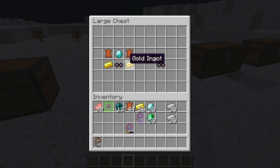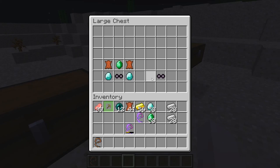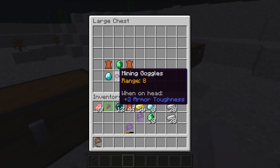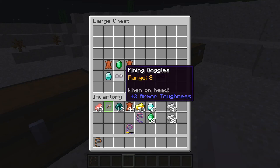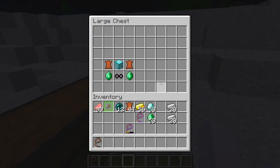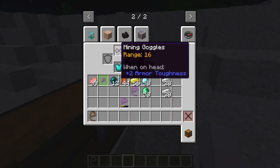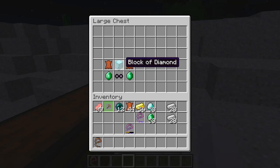Now to get the Range 8 Goggles, you need the Range 4 surrounded by Gold on both sides, Diamond on top, and Leather in the corners. Now to craft the Range 12 Goggles, you need Range 8, Diamonds on both sides, Emerald on top, and Leather in both corners. And to craft the Range 16 Goggles, which I actually have on my head right now, you need a Diamond Block on top of the Range 12 Goggles, Emeralds on both sides, with Leather in both corners.